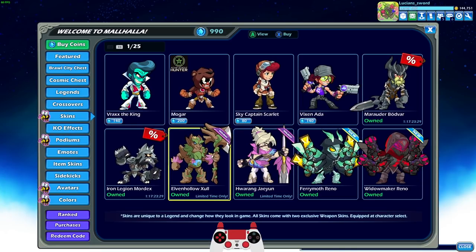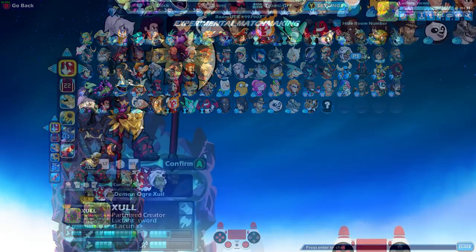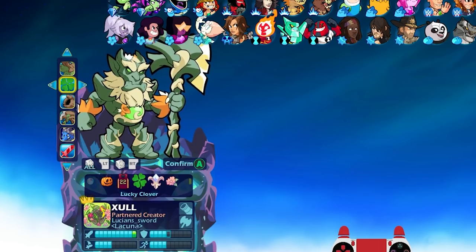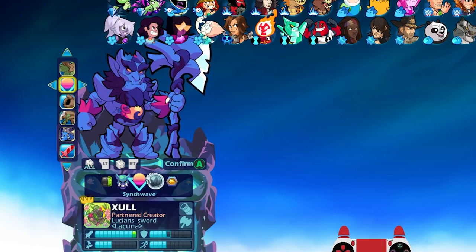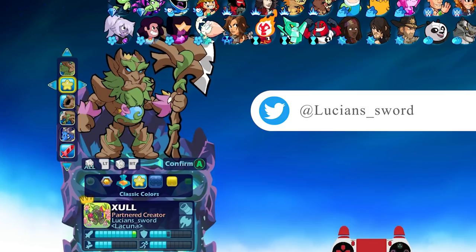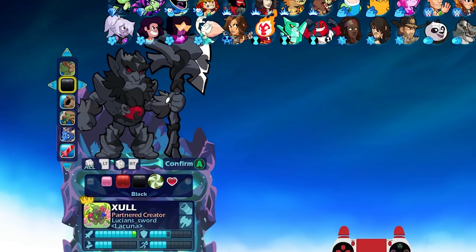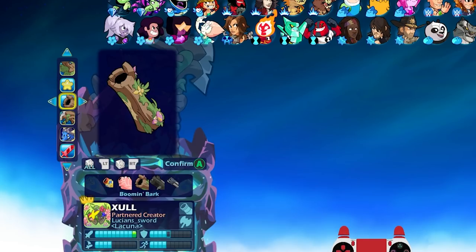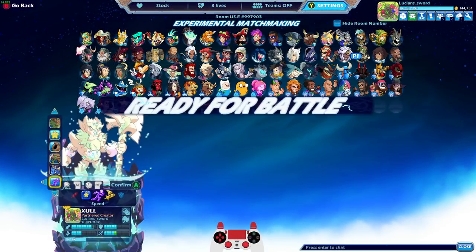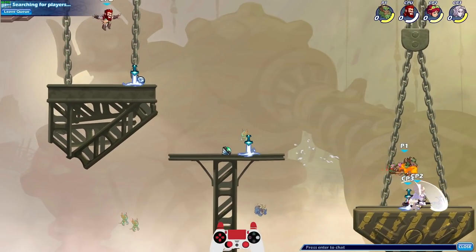Let's go ahead and try out these new skins — we're going to be playing Elven Hollow Zul and Huarang Jaeyon. Let me know if I'm saying that name wrong. Let's go ahead and play some 1v1s and start with the Zul. Let's look at the colors for this. There's the Verdant Bloom — very bright. Charged OG, Frozen Forest doesn't look bad. Classic probably looks the best to me so far, just because he's made out of wood and the wood should be a natural color. Black looks okay, I wish it was a deeper black. Gray actually looks pretty good.